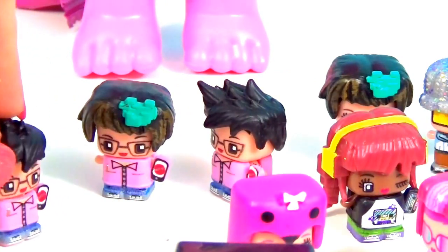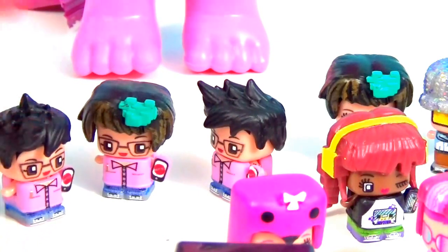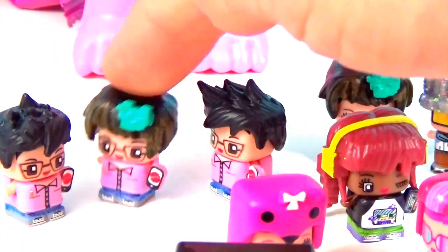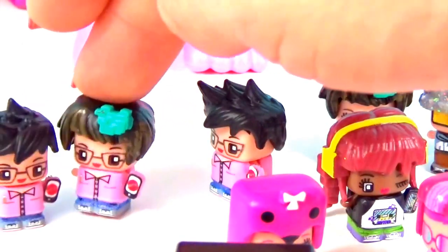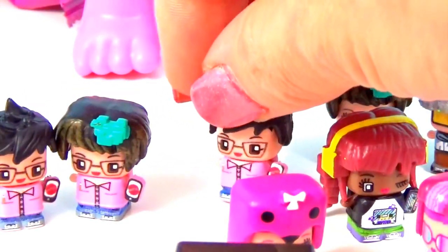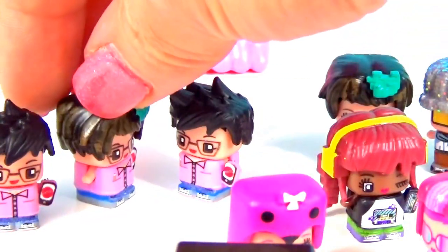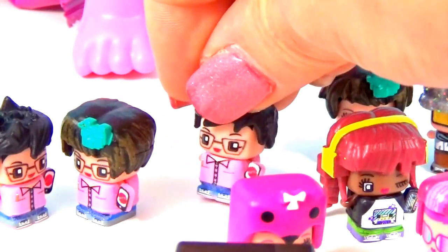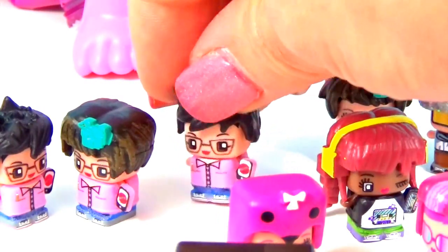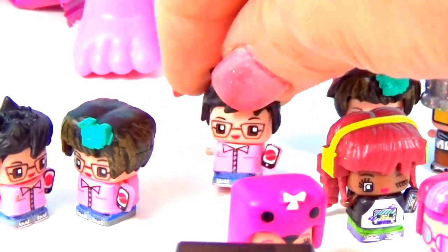The boss figures discover they all have matching planners, phones, and bow ties, leading to a funny skit where three boss characters compete for each other's attention. Each one gets ignored as the others start their own conversation, leaving one wondering, 'Why does this always happen to me?'